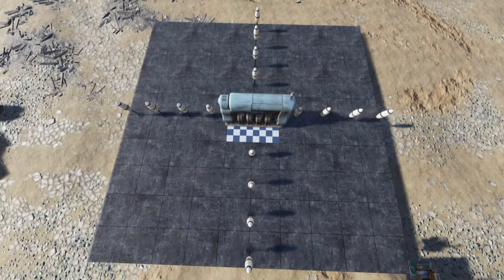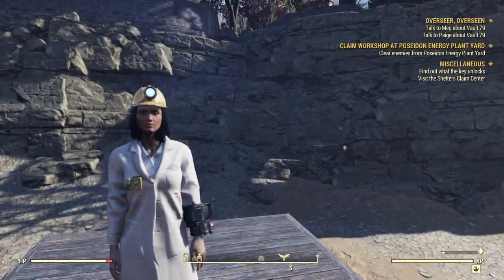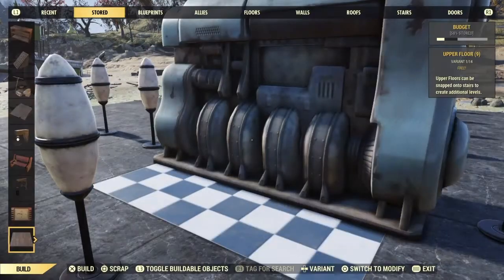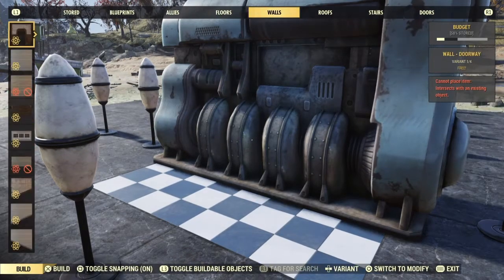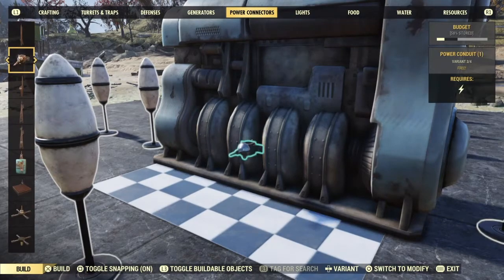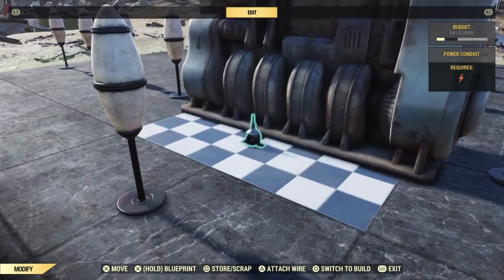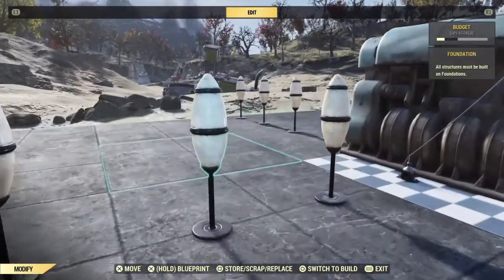I did a couple of drawings and figured this would probably be the best way to test the radius of the electricity. I have four lights in four directions, and all I'm going to do is connect the power to the foundation to see what will happen. I think possibly it could light the whole thing up. Hang on, we're gonna need a new connector — right here. Look at that, it kind of highlighted the lights all around.